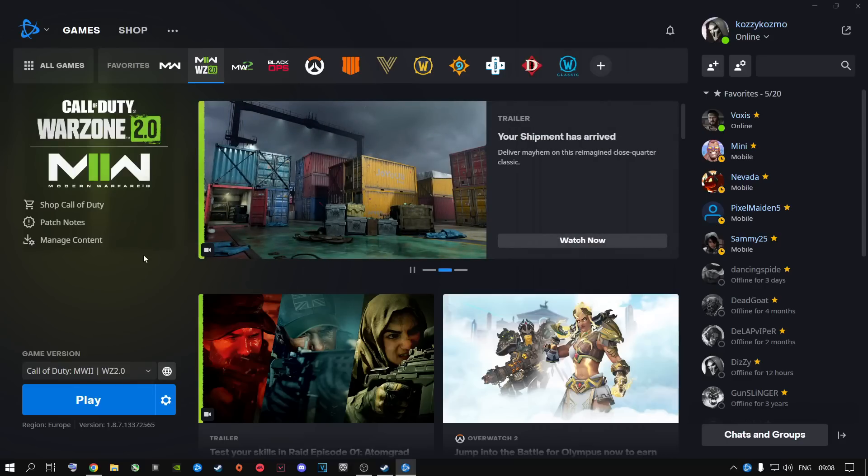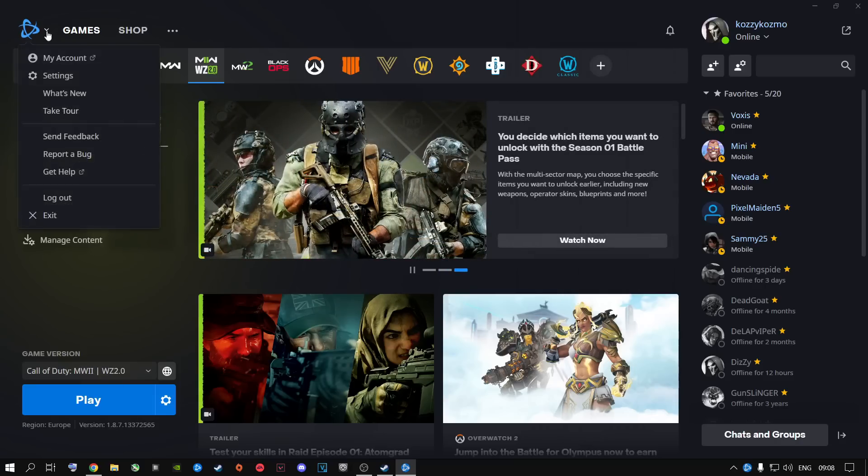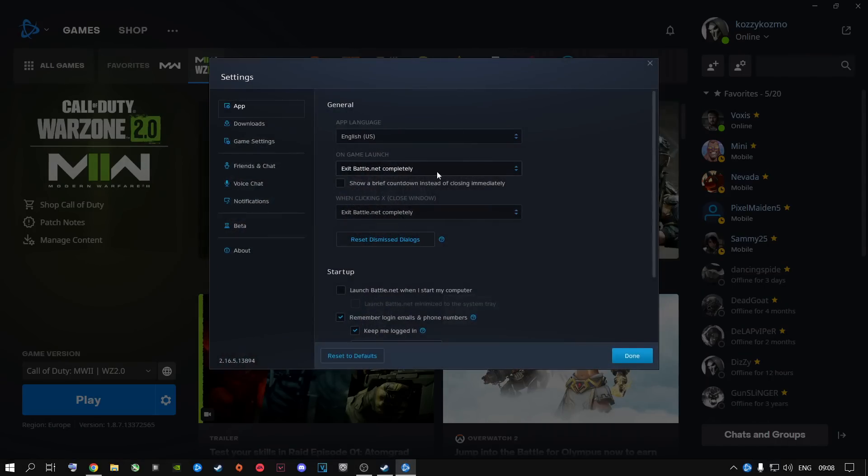The first thing I highly recommend is to open up Battle.Net. If you are playing the game through Battle.Net, go to the little gear icon, go to settings, then go to App at the top. I highly recommend you change the on-game-launch setting to 'Exit Battle.Net completely' so Battle.Net doesn't run in the background using resources like your RAM and CPU.